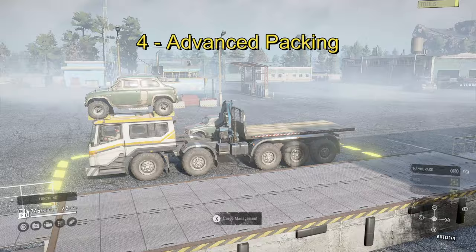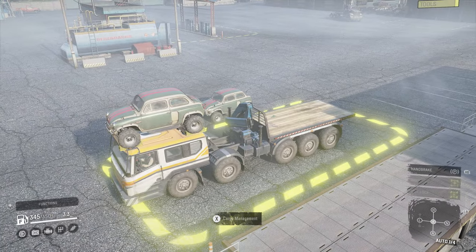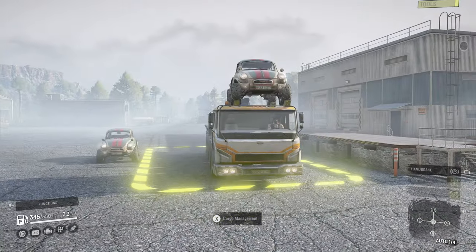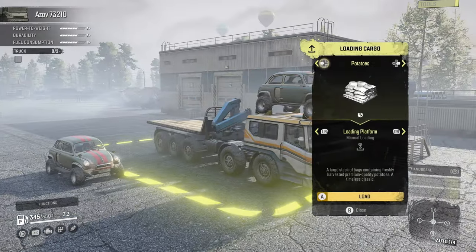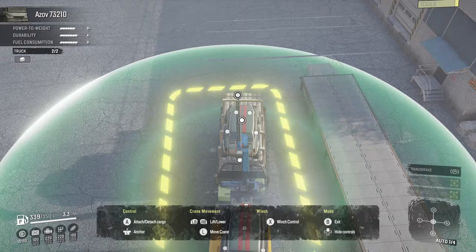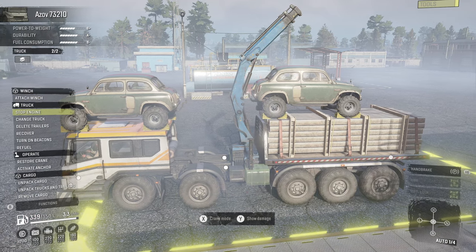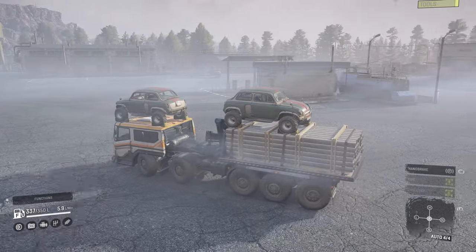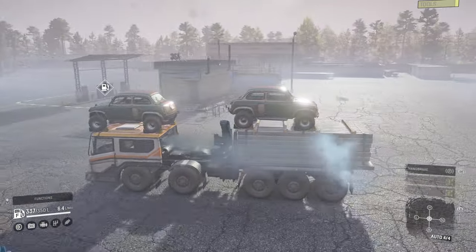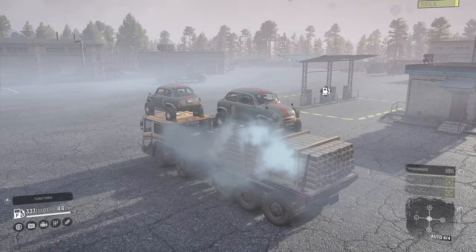Number four: advanced packing. By now we all know the ability to pack a scout fuel trailer, or even a small vehicle, on your cargo bed or roof. But the feature I spent most of my time in SnowRunner without is the ability to pack trailers or vehicles on top of already packed cargo. This was huge news to me, as I never realized this was available.